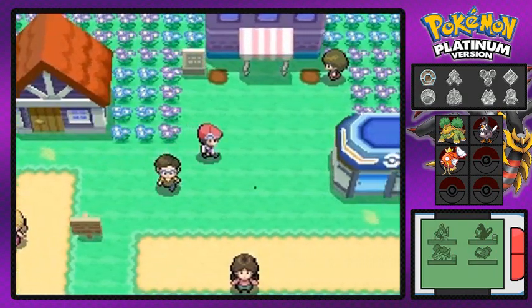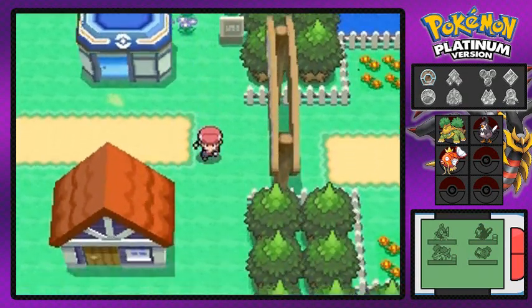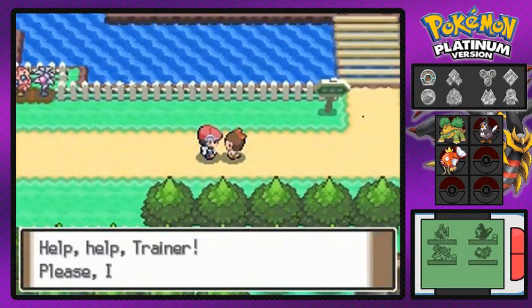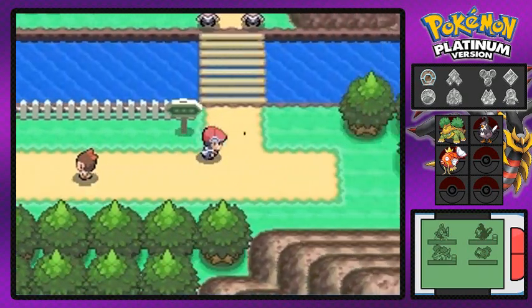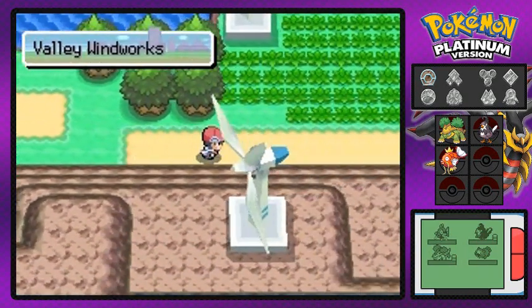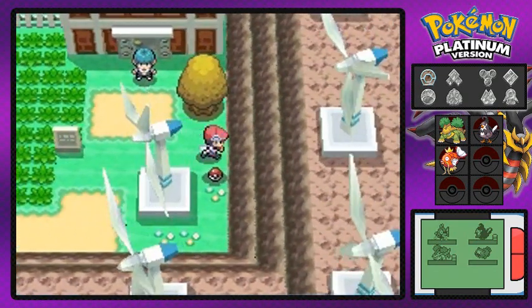I think I should go to the next route — Route 205. There's a little girl there wondering where her papa is. He works at the Valley Windworks but got kicked out, so now we have to find her papa. The Valley Windworks is right here where you can see a whole bunch of fans.